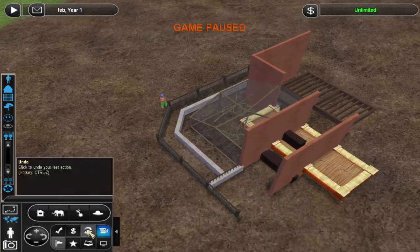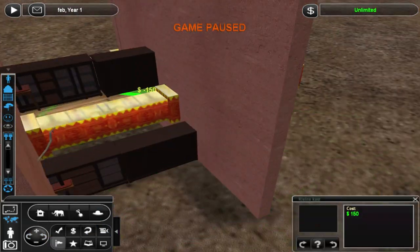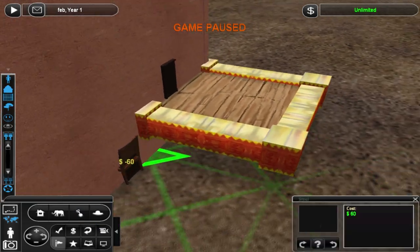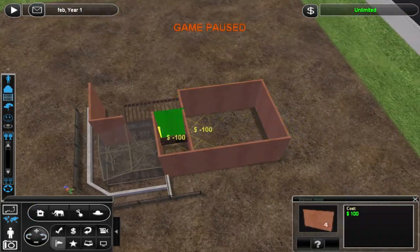I was planning on doing that mixed species setup in this exhibit as well, but the mods for those birds didn't work, so you only see the armadillos in the end. Just imagine there are birds in there as well, because then the whole thing makes more sense.